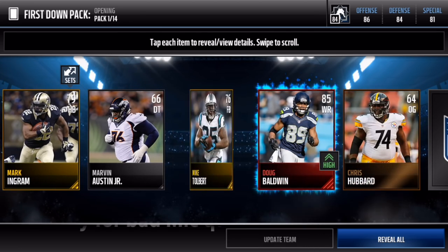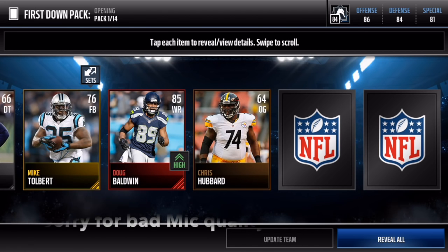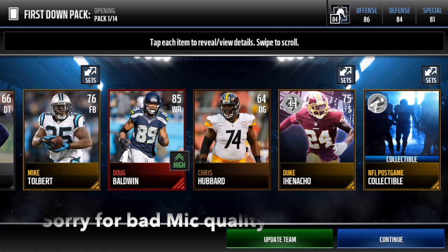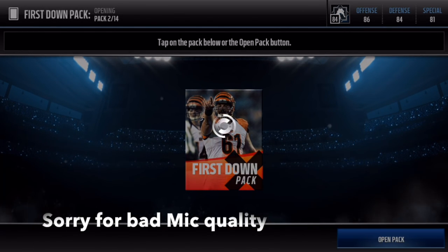We get our first elite — Doug Baldwin right there, 85 overall. That's a sick pull. And Duke Enhinacho — sounds like Nachos — he's our headliner player. Let's get into the second pack and see if we can pull some more fire. I'm looking for some elite Game Changers.